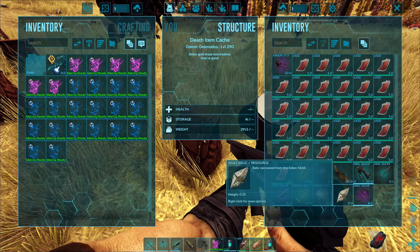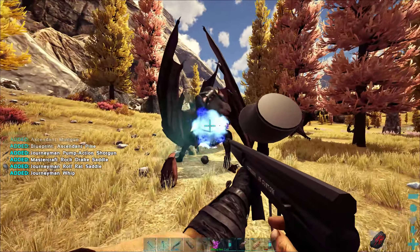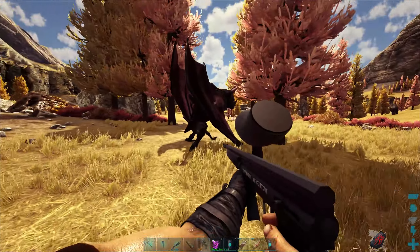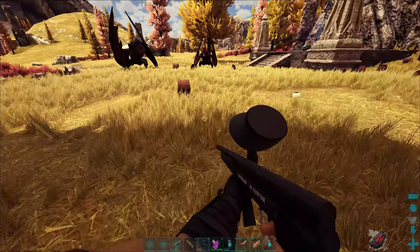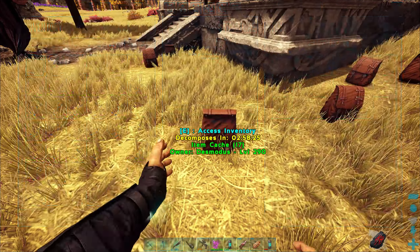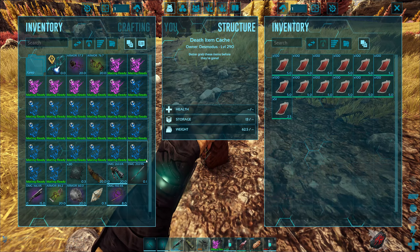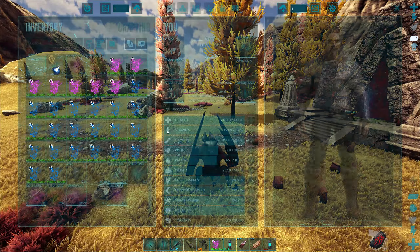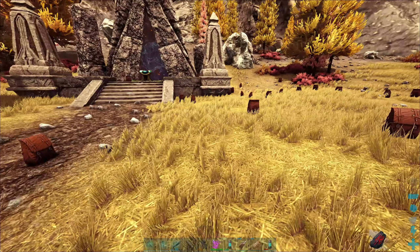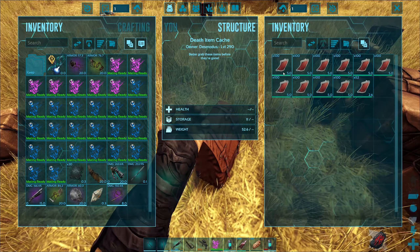Oh, here it is! Okay, we got it — there's the relic, awesome! Let's grab all this stuff and look at it in a second. I want to double-check to make sure there wasn't another bag — do they both drop stuff, or is it just when you kill the last one? There are so many blood packs. Let me go through all the bags and trash them as I pick them up to make sure I don't miss one. I think we're supposed to get a relic for each boss.